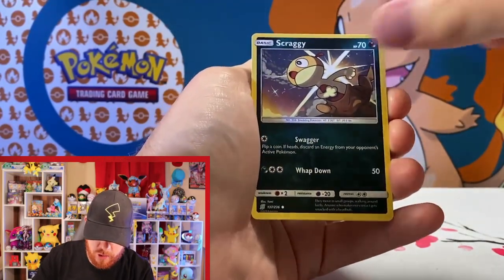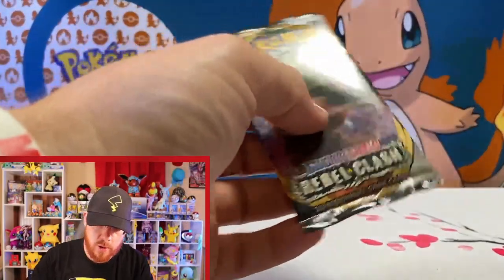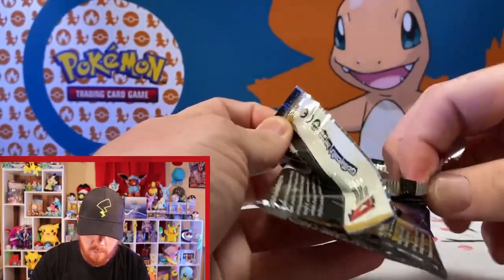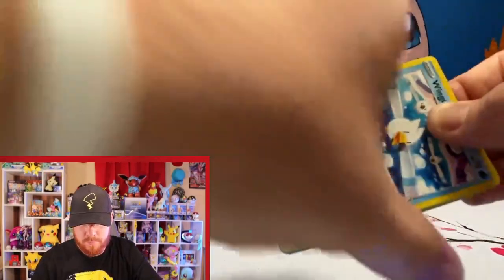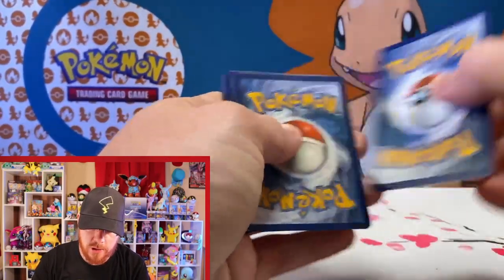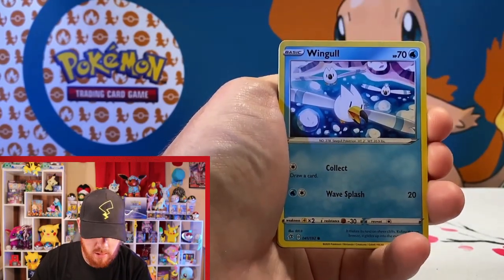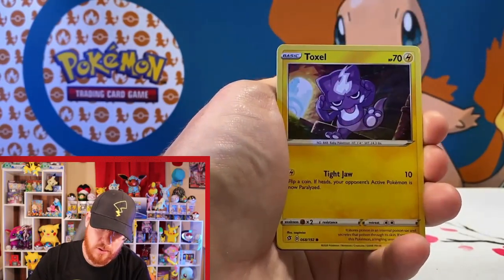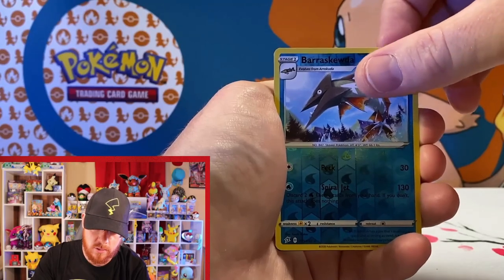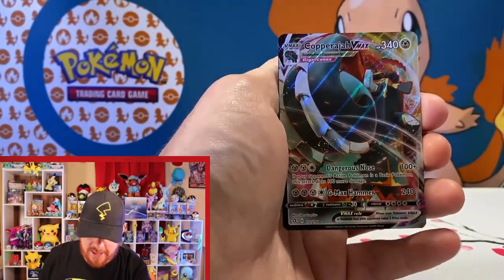Got a Numel, Scraggy, and a Lamaze uncommon there. Moving on to Rebel Clash with that Rillaboom pack art. Going for dark energy and metal energy. We've got a Pelipper, Bronzong, Wingull, Phantump, Bronzor, Applin. Our reverse is a Barraskewda — we were plagued by those last video — and our rare is a Copperajah V-MAX full art! That's a solid looking card right there.